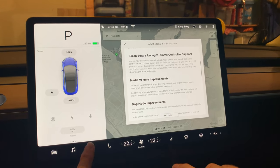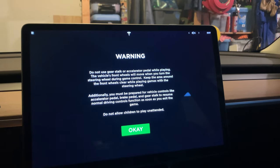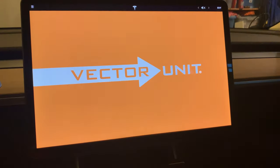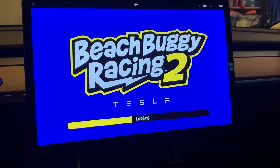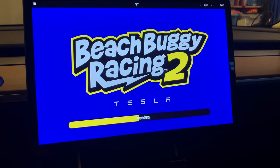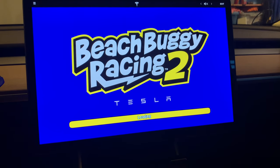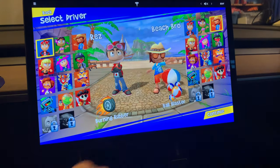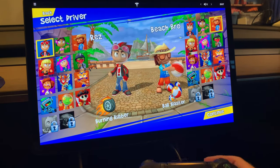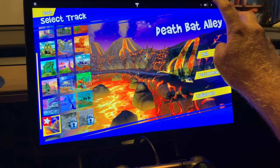Let's go into the game real quick — go to Beach Buggy, let's start. It says two players — you know what, let's be a beach bro today. Hit start. Let's turn the volume up a little bit because the music is so funky. Let's do chill mode.